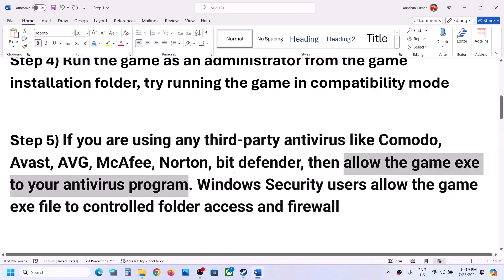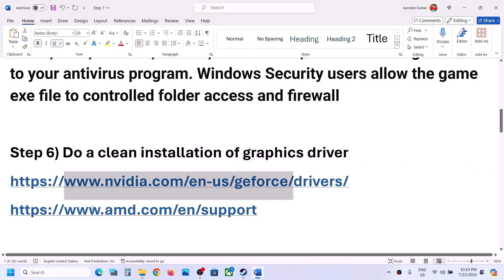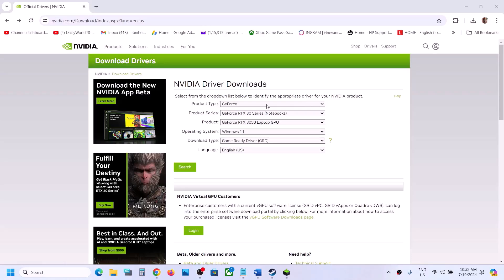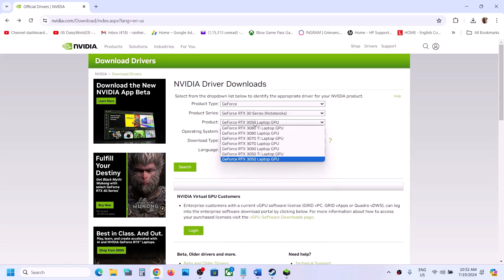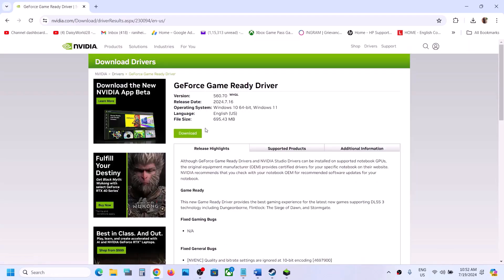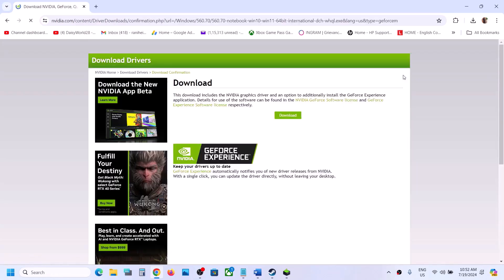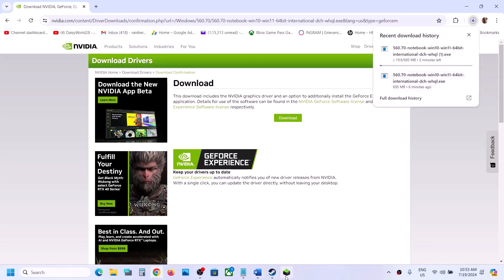The next step is to do a clean installation of your graphics driver. If you have an Nvidia card, go to the Nvidia website; if you have an AMD card, go to the AMD website. On the Nvidia website, select your product type — for example GeForce — then select your product series, your specific graphics card, and the correct operating system (Windows 10 or Windows 11). Select the Game Ready Driver, click Search, then click Download.